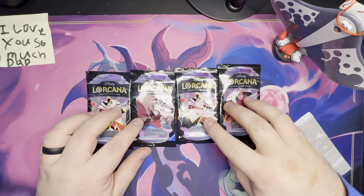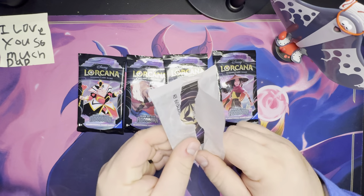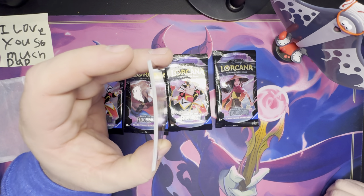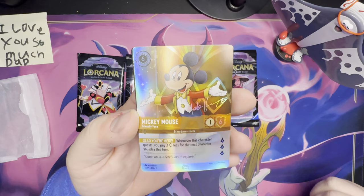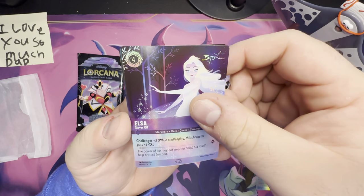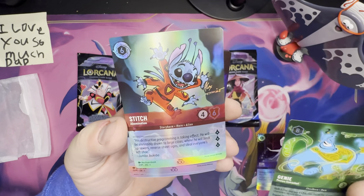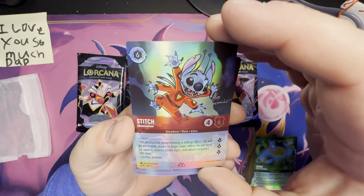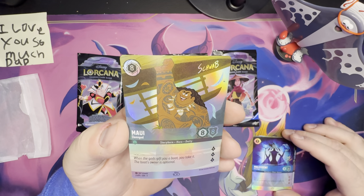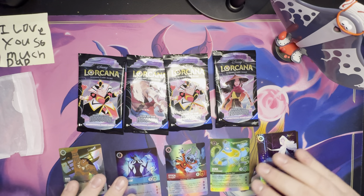I'll just place that on the ground. There are four Rise of the Floodborn packs, and then we will take a look at the six special cards as well. Got some folding — a little bit of pringling, that's not ideal, but we'll straighten it out. We have Mickey Mouse — Friendly Face; Elsa with her Gloves Off; the Genie whose powers are Unleashed; Stitch — An Abomination, which is not what I would call them; Maleficent who was Uninvited; and Maui the Demigod.